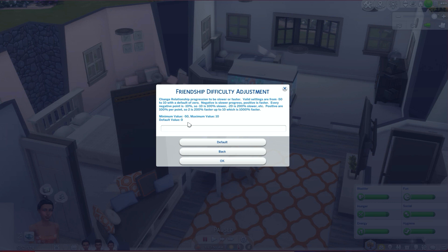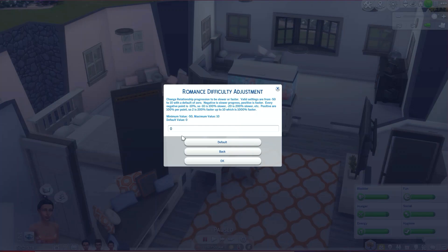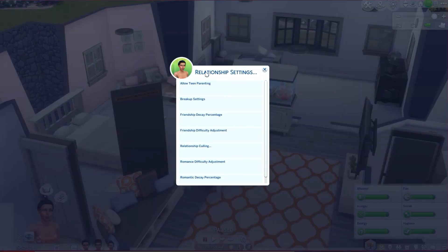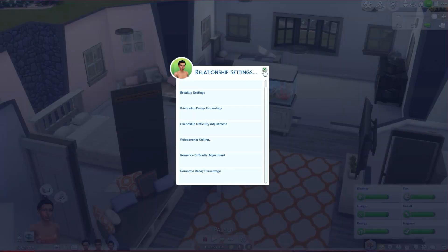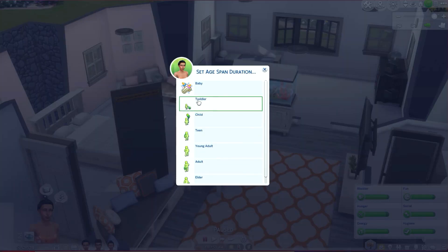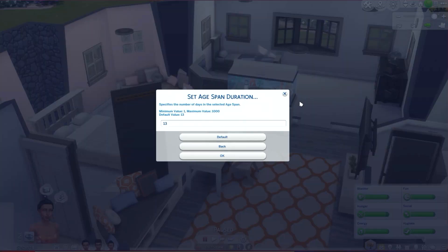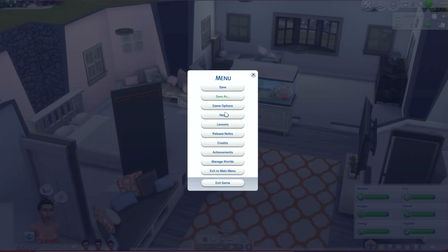Friendship difficulty adjustment — I always change this because I feel like it takes so long to become best friends, and a positive value makes it faster, which helps a lot. Same thing with romance difficulty — it makes it a lot easier to get these relationships progressed faster. Set age span duration — I don't really change this in here.